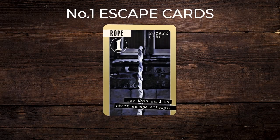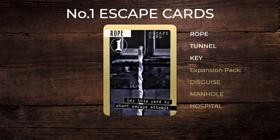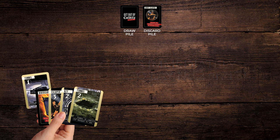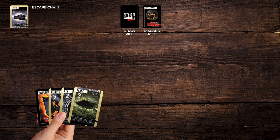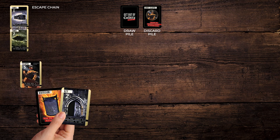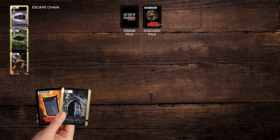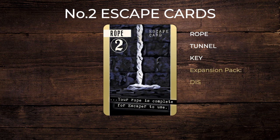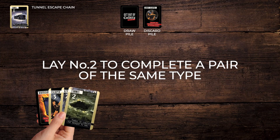Escape card 1: rope, tunnel, or key escape method, plus disguise, manhole, and hospital if you have the separately available expansion pack. Laying the card starts a new escape chain, which is placed in front of you. You must lay these cards as soon as they come into your possession. You can also opt to play a 2 and 3 card on your go if you hold them. Escape card 2: with one of these cards you can complete a new escape chain method by the same name, ready for your escaper to use.